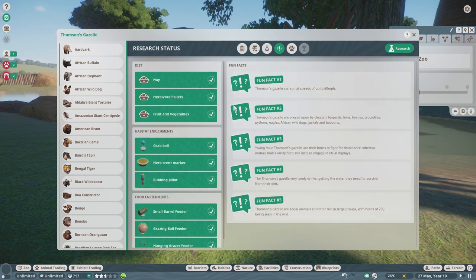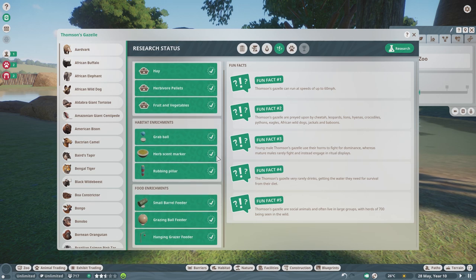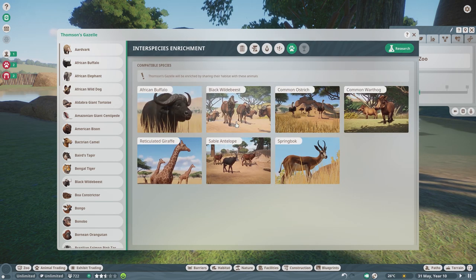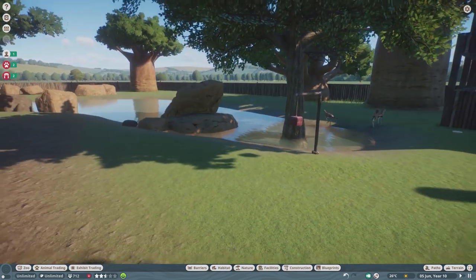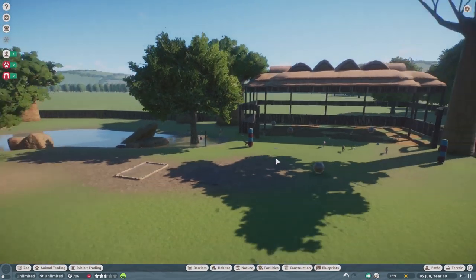They've got these little horn things — they're ramming each other. For enrichment you get a grab ball, herb scent marker, rubbing pillar, small barrel feeder, grazing filler, and a grabber feeder. They get along with everything — this is actually the only deluxe edition animal that you can put in with other species and recreate your Lion King dreams, having them all running around together in peace and harmony.